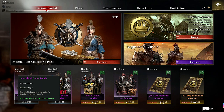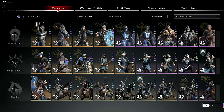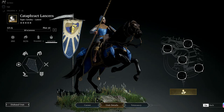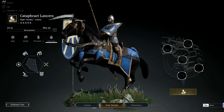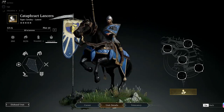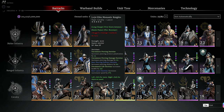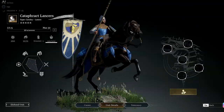It says 'Unbreakable Lance Ornamentation' — what do they mean by ornamentation? Let me tell you. If you go to the Cataphract, you see the shield. Remember this shield — this is the ornamentation, that's it. No extra thing, nothing, just the shield. Here's the difference if you want to compare the old shield and the new shield.